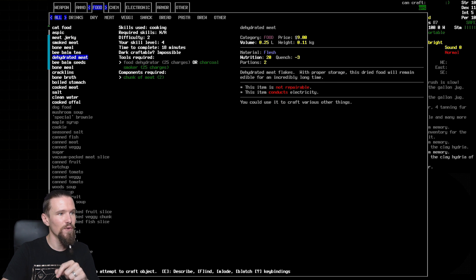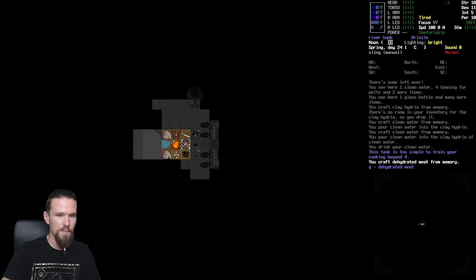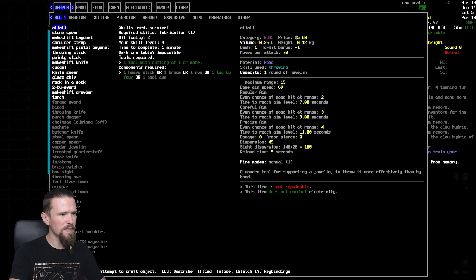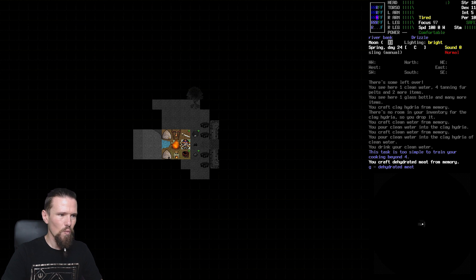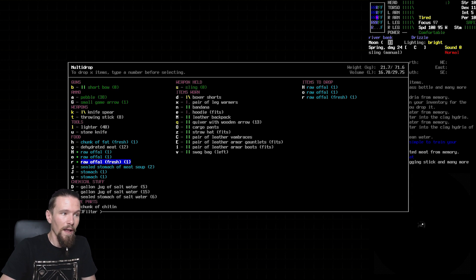Dehydrated meat - we'll go for six units, taking an hour. We probably don't need to dehydrate all of them since we can make some into soup later. We've still got some offal left and the stomachs too, but we won't be able to make wasteland sausage - what we were missing was raw offal. We just needed more offal and unfortunately we don't have it, so we'll just store the offal on the side for now.